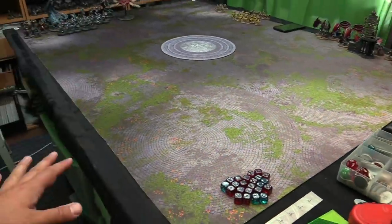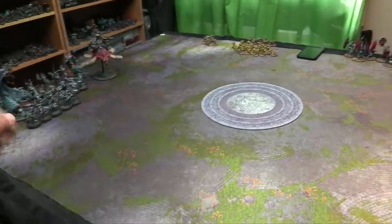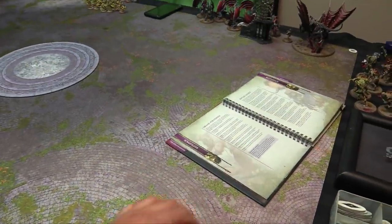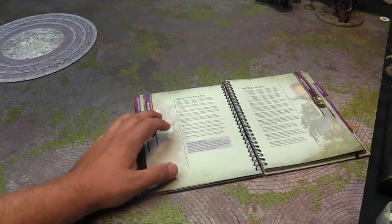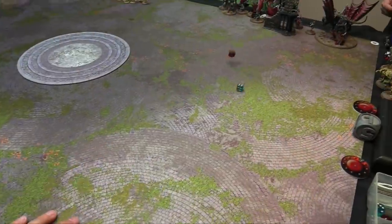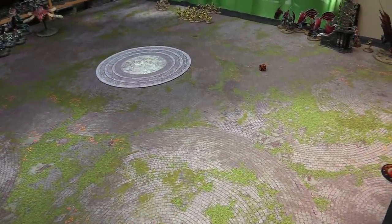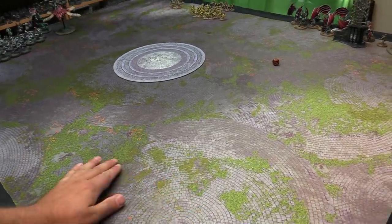Nick picks Hold the Line — have all battleline units from your starting army alive at the end. I'm going with Prize of Sorcery — have a wizard from my starting army alive when you win. Nick picks attacker and takes his side; I get to deploy terrain and pick sides. We place a Dreadstone Blight, walls, two Realm Gates, two forests, a big tower, and more walls.